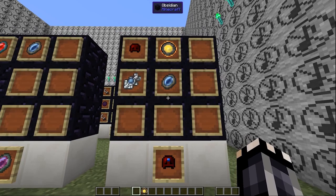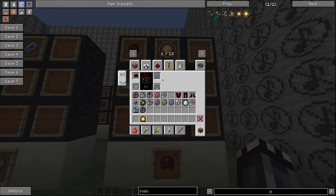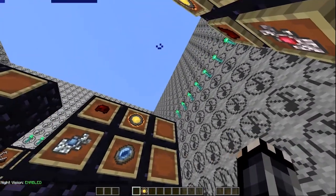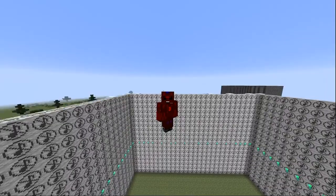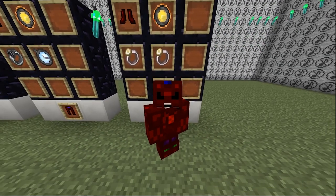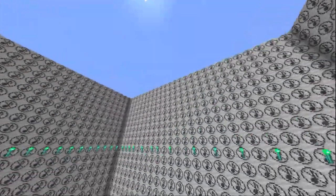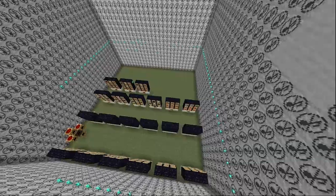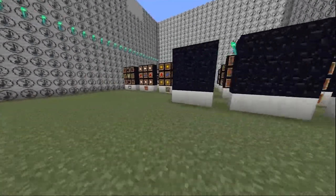Let's make you invincible with the gem armor. The helmet lets you breathe underwater and gives you night vision whenever you toggle it. The chest plate makes you immune to fire damage. The leggings make you fall really fast whenever you press shift — like, really fast. And the boots make you run really fast. They also make you fly, really uncontrollably. These should not be your main form of flight; I can't steer the direction they're going. It's bad.